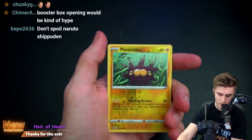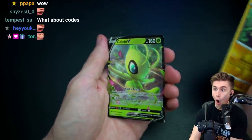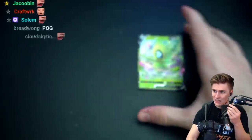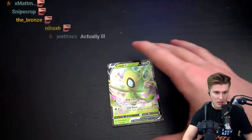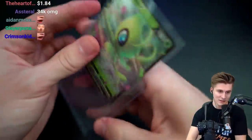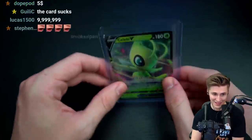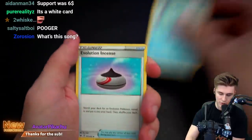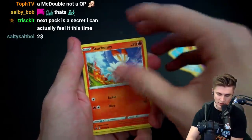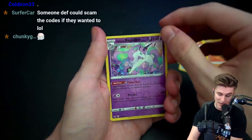Wait for it. Reverse holo Pincurchin. And — oh! Celebi! Since when was Celebi in gen 8? How much? Actually, $1.84? You're telling me I can walk out of McDonald's with a quarter pounder? Hell yeah. We got Drizzile, Salazzle — I like that art — Minccino, beautiful. Galarian Cottonee — that sucks. Scorbunny — that's actually so sick. Silicobra. Reverse holo Rapidash. And a holo Boltund!